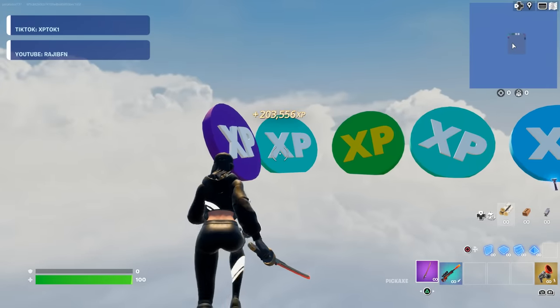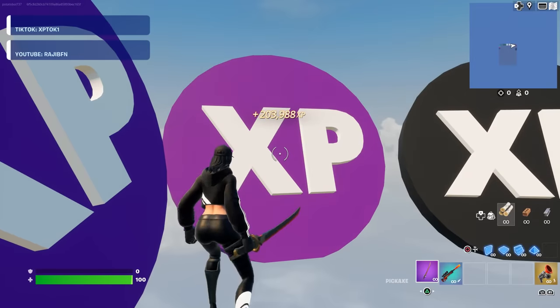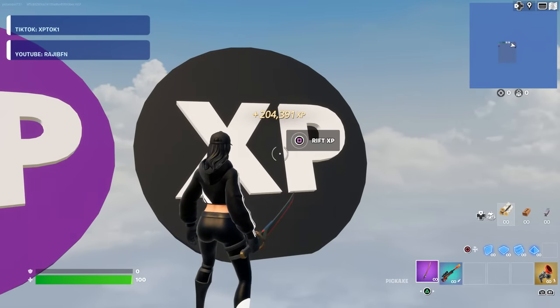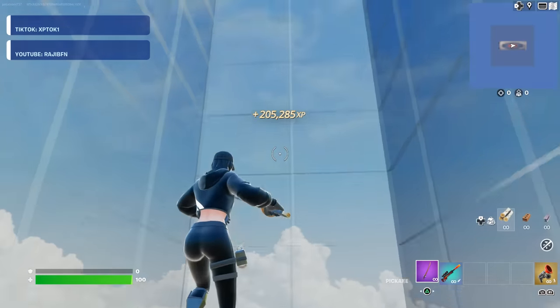Walk over to each one of them and go and interact with them, as each of them gives you some more XP. And then we got this final one, which has Rift XP — so just interact with that one, and that will actually teleport you over to the bounce room.